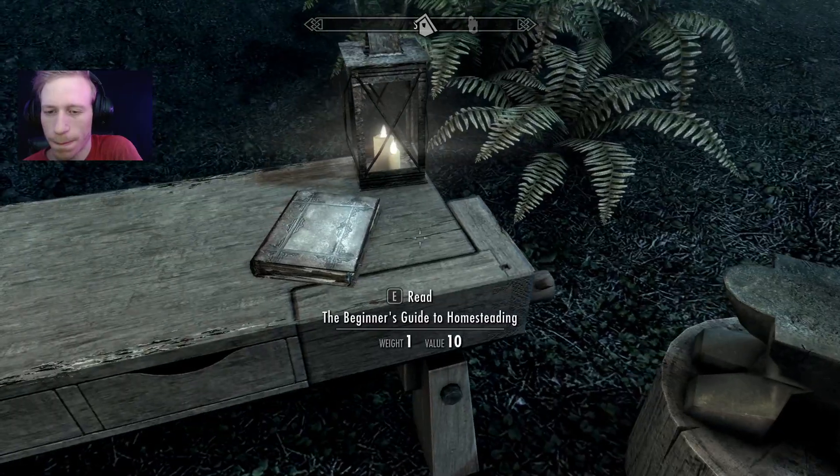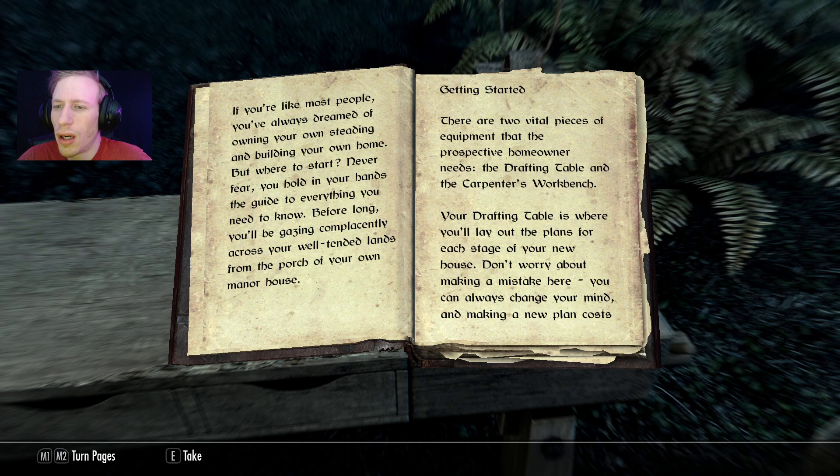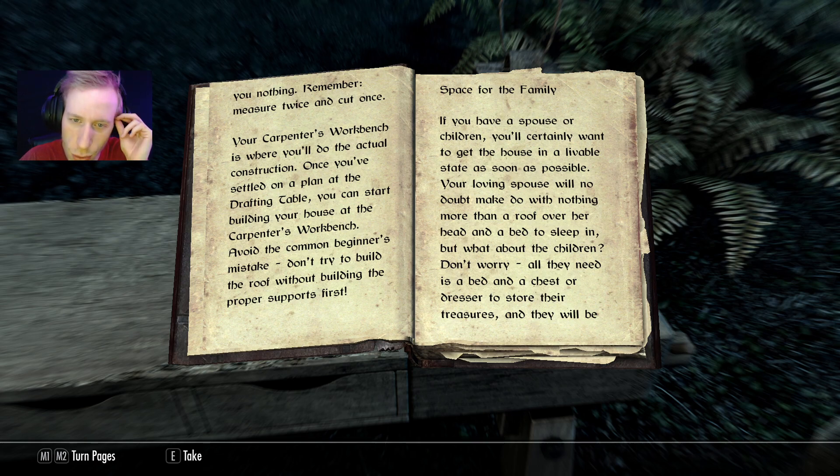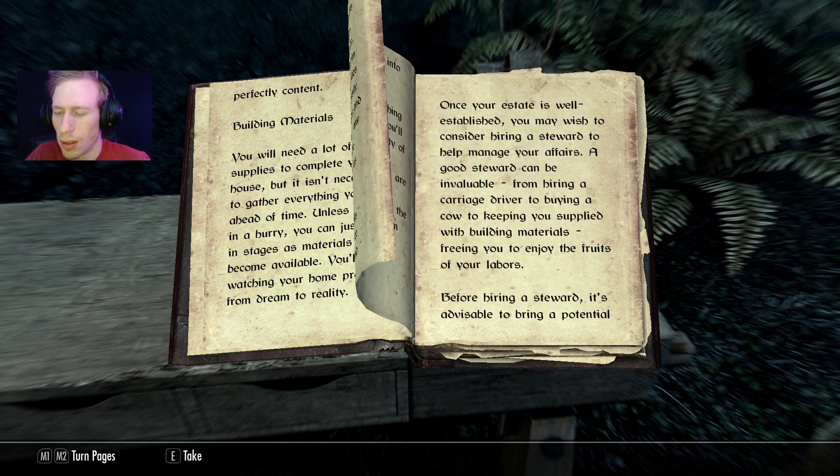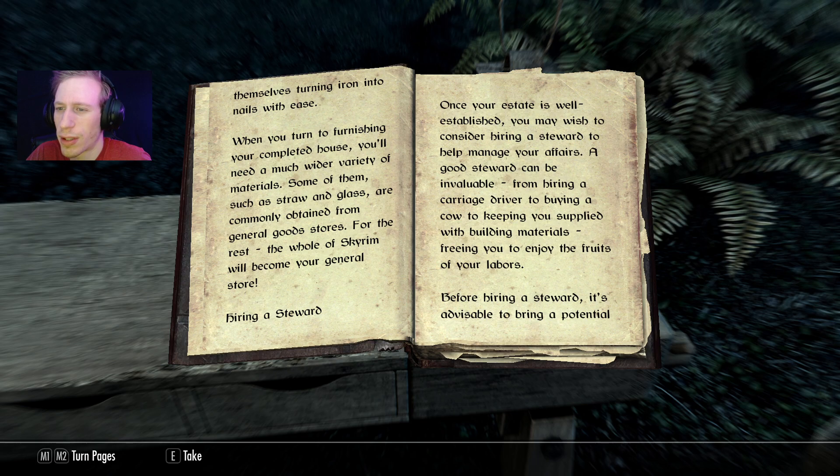Let me try reading this book — 'Getting Started.' It covers workbenches and actual construction. If you have a spouse or children you'll want to get the house in a livable state as soon as possible. Your spouse will make do with a roof and a bed, but children need a bed, a chest, and a dresser. Hiring a steward — when your estate is well established, you may wish to consider a steward to help manage your affairs.